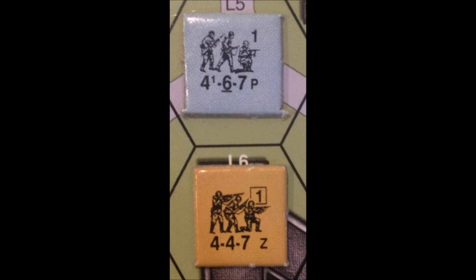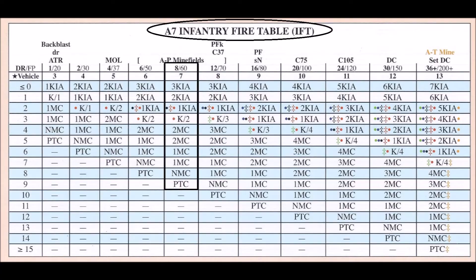Continuing with our example of the 4-4-7 squad, if there was a German 4-6-7 squad in the hex right next to it, it would fire on the 8 firepower column. Because point blank fire — which is what this is — would double the 4-4-7's firepower from a 4 to an 8.